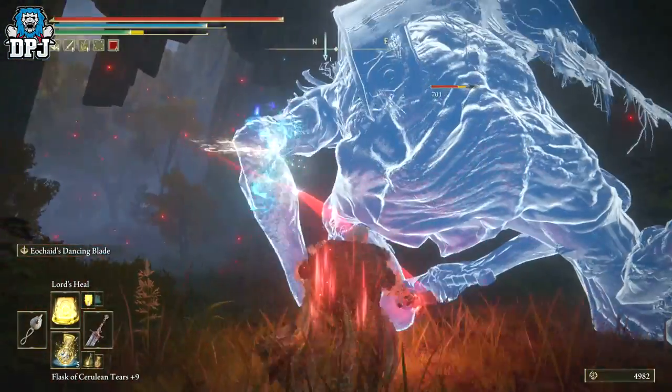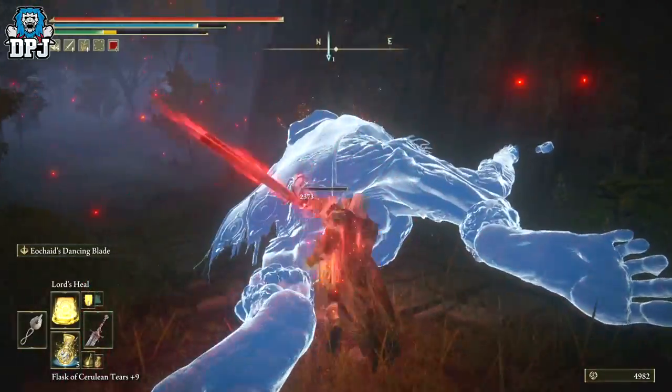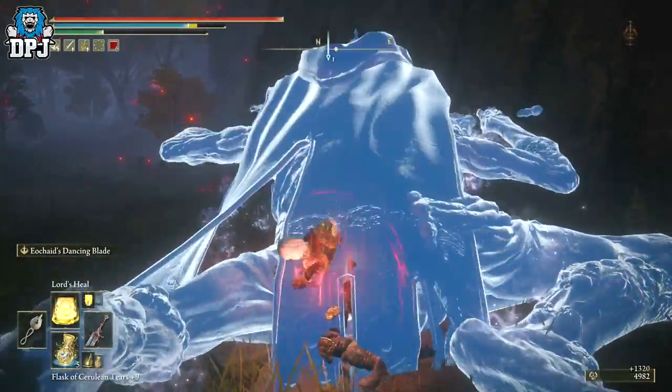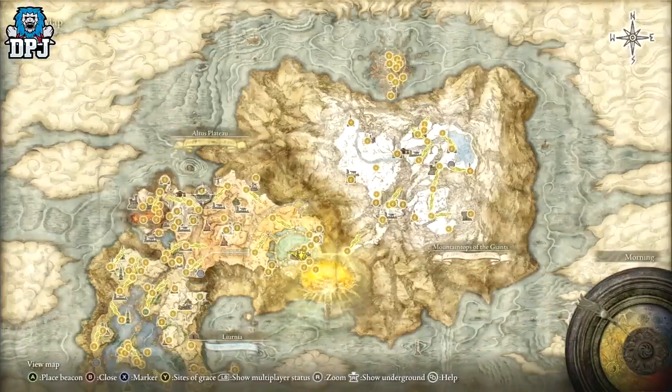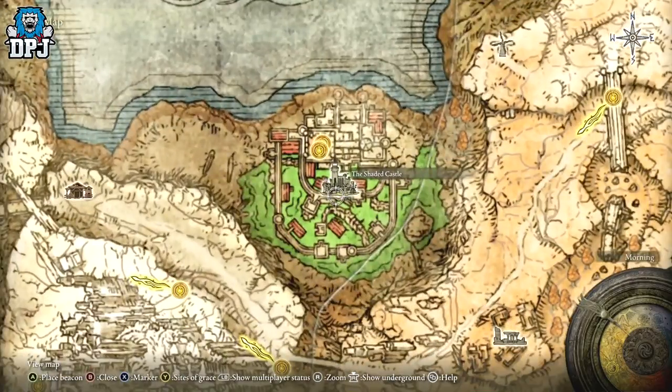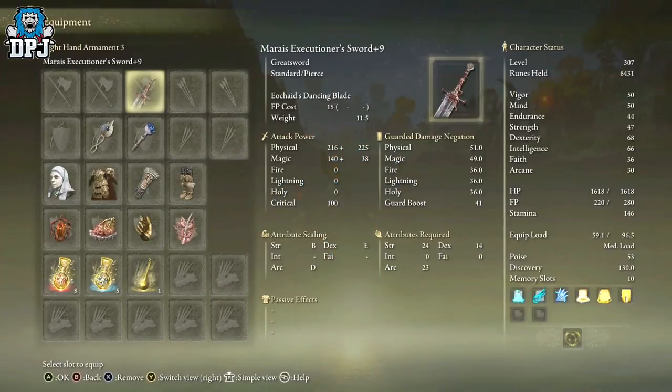Mirage Executioner Sword — this weapon is dropped by Eleonora of the Breuer within the Shaded Castle. A weapon with a seriously unique special attack which looks incredible and is almost unmatched. It requires 24 Strength, 14 Dexterity, and 24 Arcane to use.